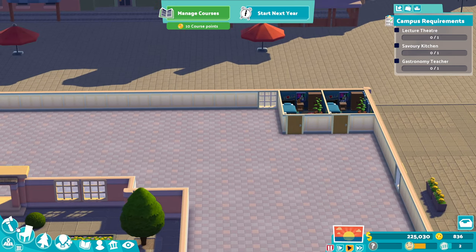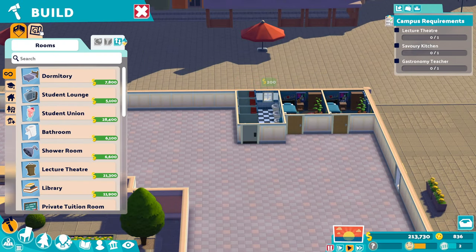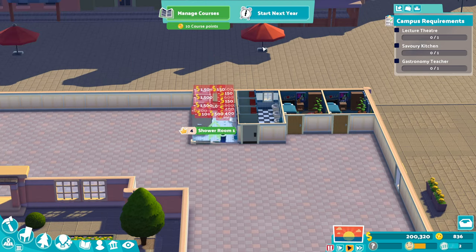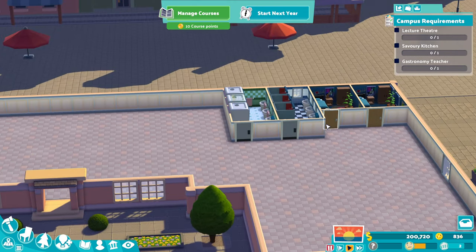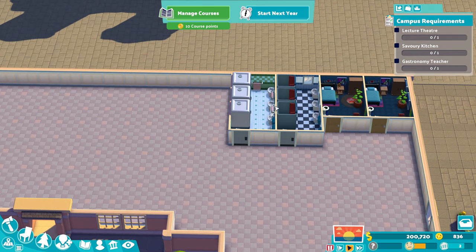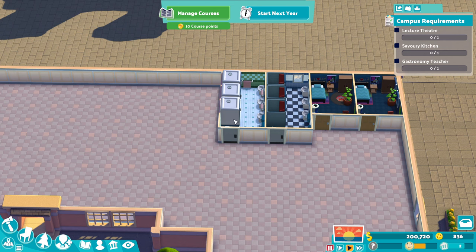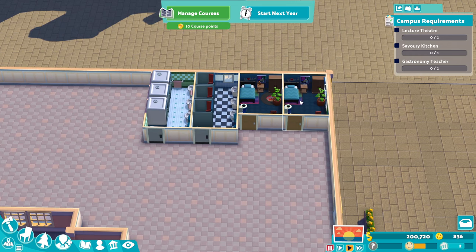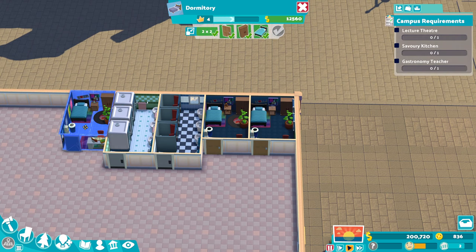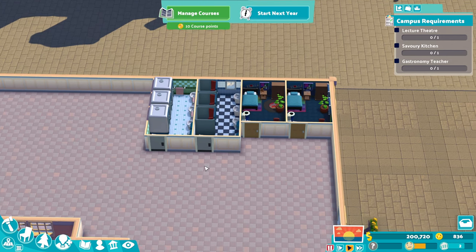You're going to want a bathroom because students need to use the toilet, and you're going to want a shower room because they're going to be staying here for a while — you want to make sure that they are squeaky clean. If you were going to have say 20 or 30 students you could probably get away with one block, but when you're starting to get to 30 you probably want to introduce some more showers and toilets, as there are only three cubicles here.